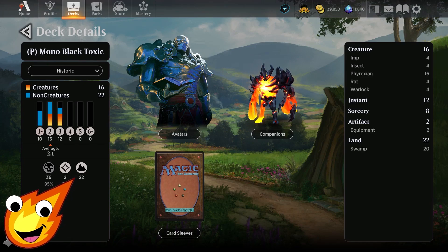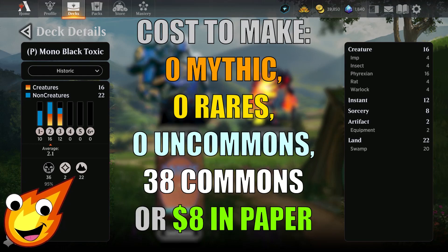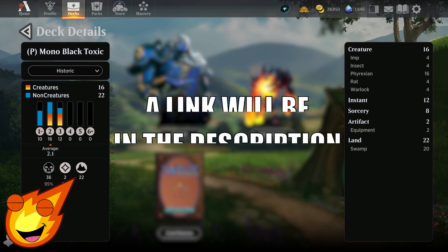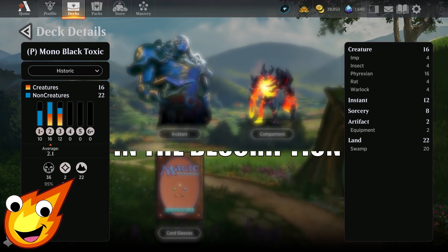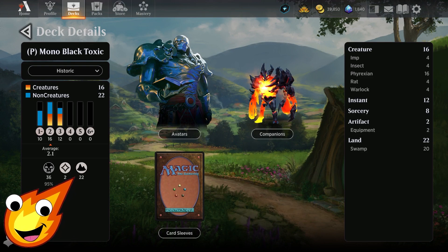The deck is all Mono Black. I've got a mana curve of about 2.1. You're looking at 16 creatures, 12 instants, 8 sorceries, 2 artifacts — specifically equipment — and 22 lands. What's also great is this is a Pauper deck, so those of you who are beginner players, give it a try even if you want to build it in paper. It's super cheap, it's all commons, and it's a great affordable way to get started with Magic the Gathering.